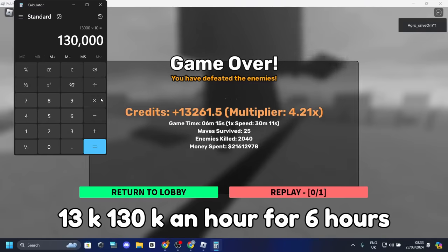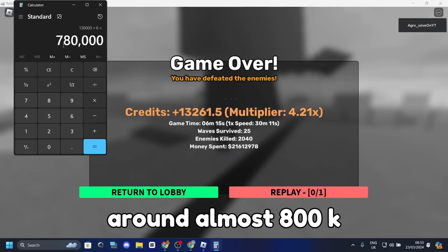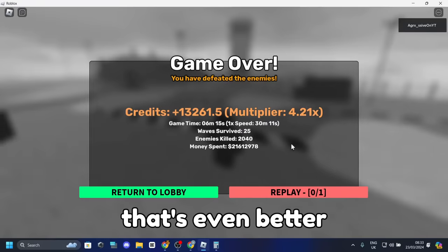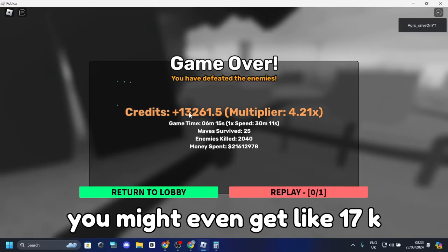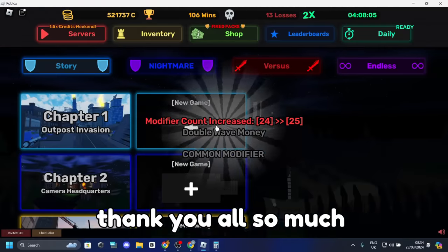130k an hour for six hours — I'll probably get around 800k, which is crazy. If you have more modifiers like 3x or godly enemies, that's even better. You can get over 15k in six minutes, or maybe even 17k.